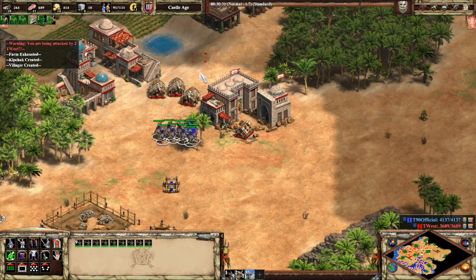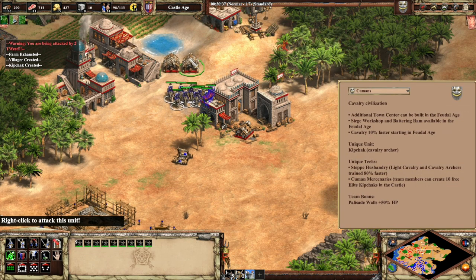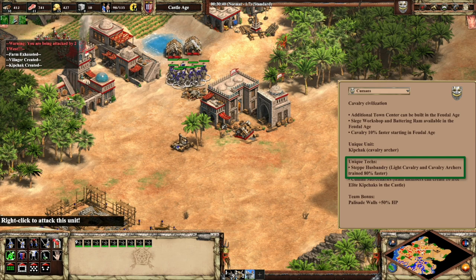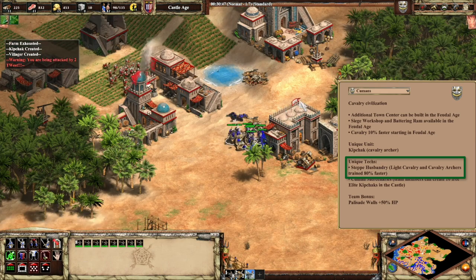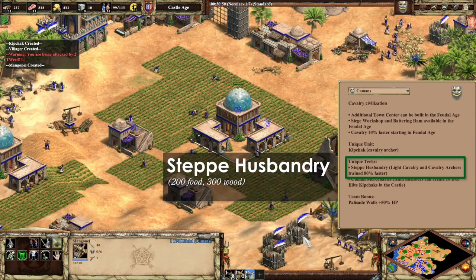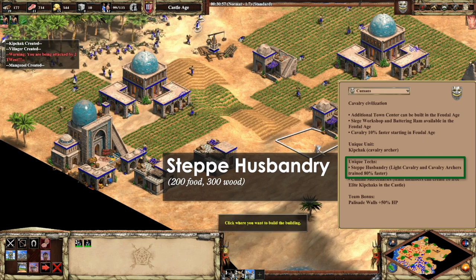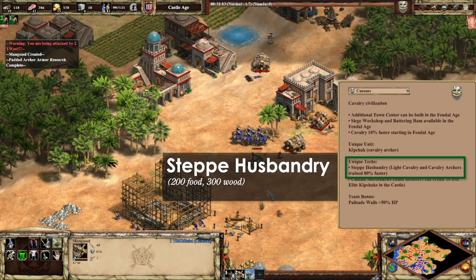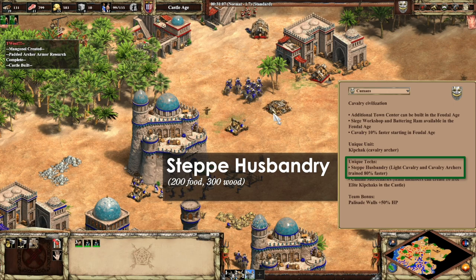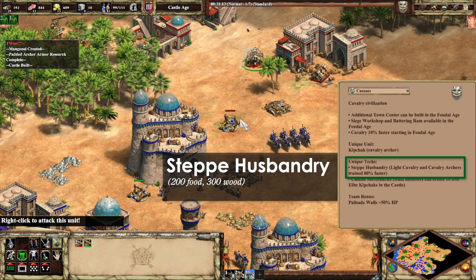And on top of that, their unique techs complement them quite nicely. Step Husbandry, their Castle Age unique tech, trains Light Cav and Cav Archers 80% faster. This tech costs only 200 Food and 300 Wood, which could lead to some interesting Castle Age spam as it's quite cheap. Also, in the Imperial Age, having stable units would nicely complement the Kipchaks in the event that the opponent makes a huge ball of Skirmishers.